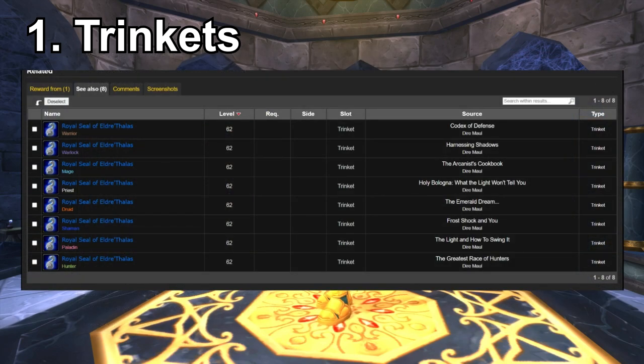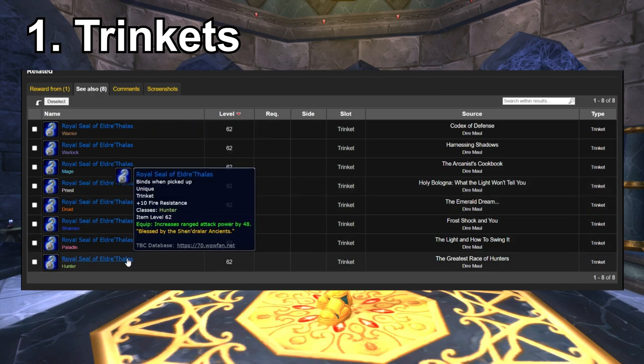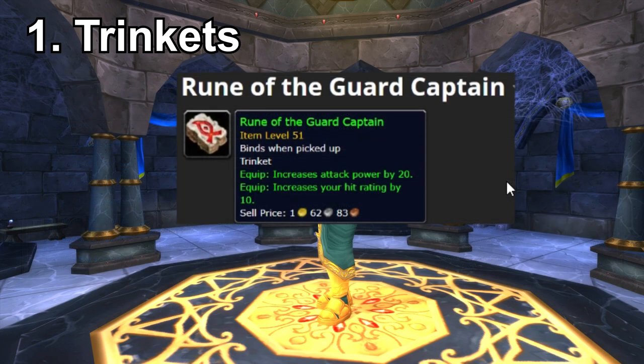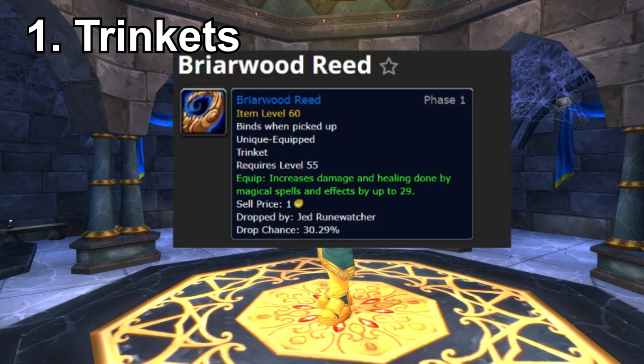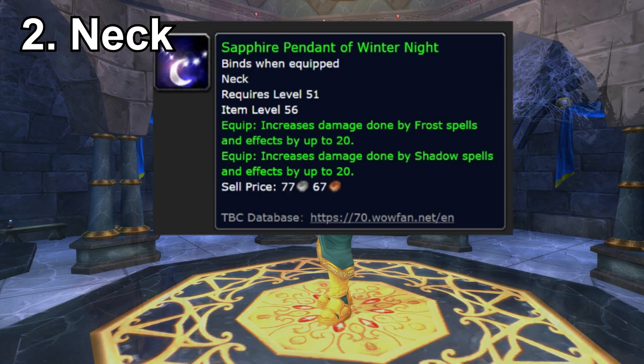I also want to quickly mention the Daimor book trinkets — the warlock, shaman, and hunter ones are definitely worth getting, but the others you can ignore since the boosted character trinket is probably better. Another good option is the Rune of the Guard Captain, which doesn't take long to get and is great for any melee DPS because of its hit chance. There's also the Briarwood Reed, though that does take quite a while to farm. While you're farming that boss, you'll also get a shadow damage wand, which was terrible in classic but gets upgraded to one percent spell hit — making it a very efficient farm.